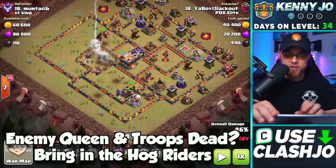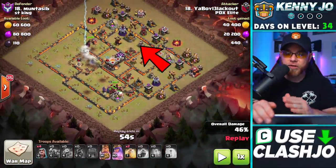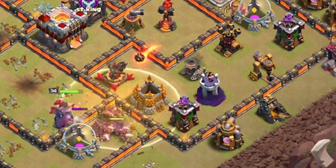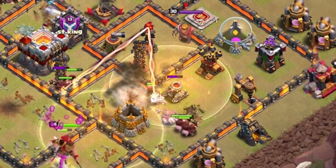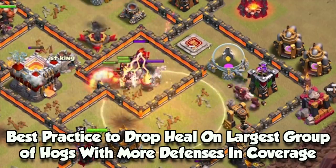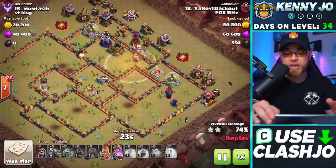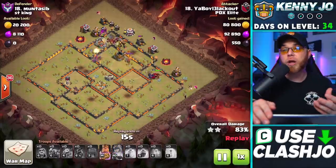The Archer Queen needs to take down that Electro Dragon. Inside the Wall Wrecker are Bowlers — he's going to freeze these troops and let the Bowlers clear out some buildings. Unfortunately the Queen takes her time getting in there, so the Bowlers do die, but the Queen eliminates the Electro Dragon. Down on the bottom side of the village, Hog Riders are working in — there's an L-shape layout of defenses. Hog Riders are defensive-seeking troops. He drops heal spells, interlacing them to protect the Hogs through Wizard Tower, X-Bow, Hidden Teslas, and the multi-target Inferno Tower.